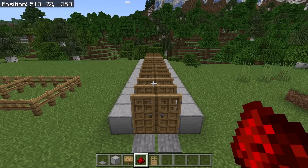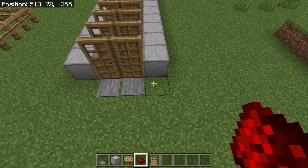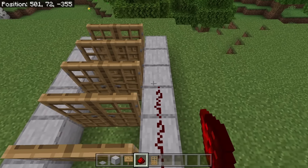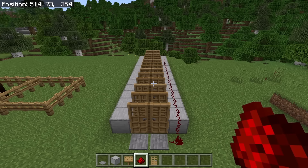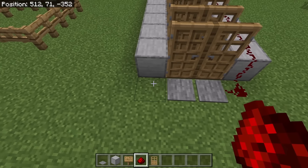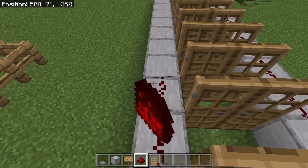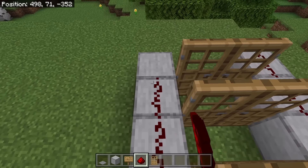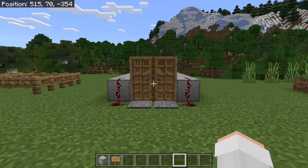The next step is to place 15 redstone over here. Then place 15 redstone over here as well. As you guys can see, whenever you step on these pressure plates, all the doors should open like this.